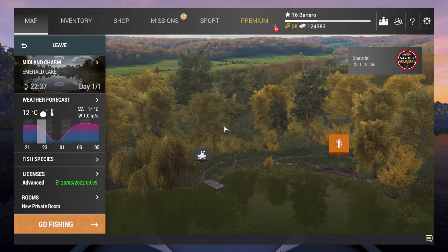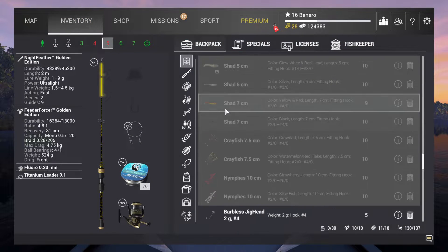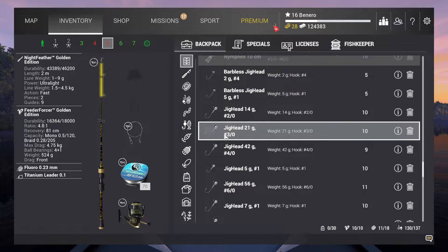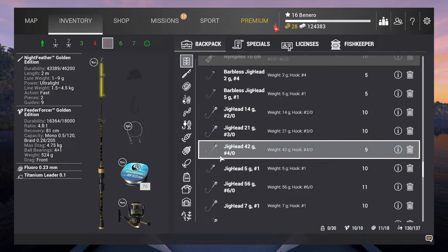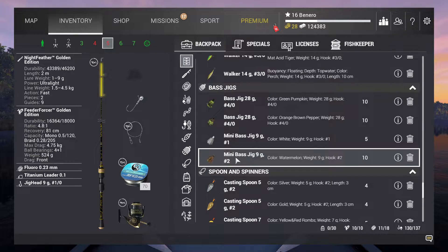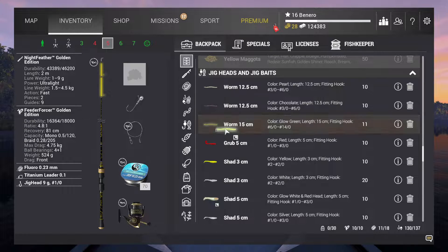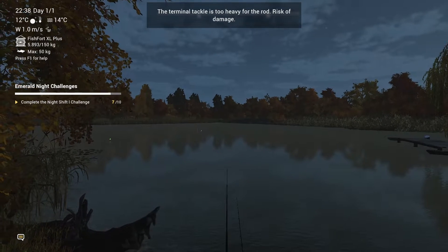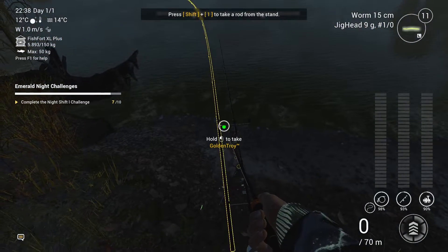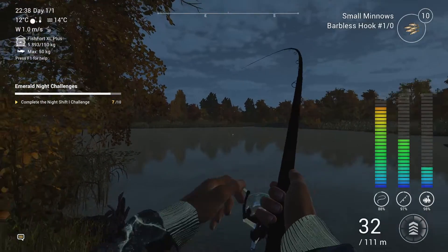I've got another rod set up where I want to chuck a spoon off and I'm going to put a 1.0 hook on it. Let me check — a nine gram spoon, 1.0 hook. And what I do is I chuck on the glow worm. Then something's biting again and it's line one again, so let's switch to line one — that rod is definitely busy tonight.